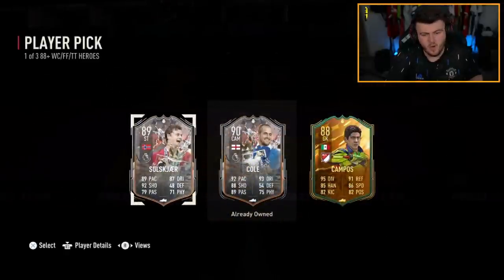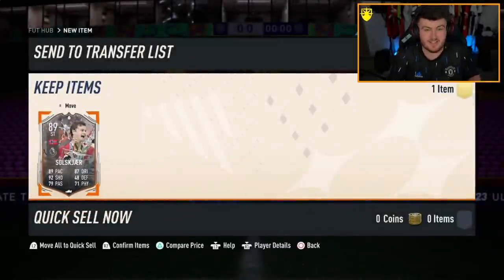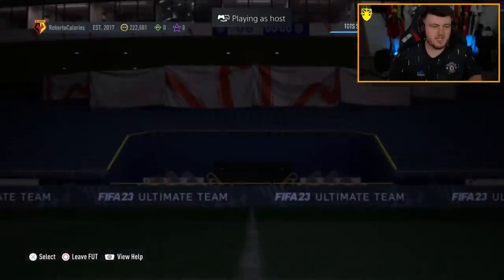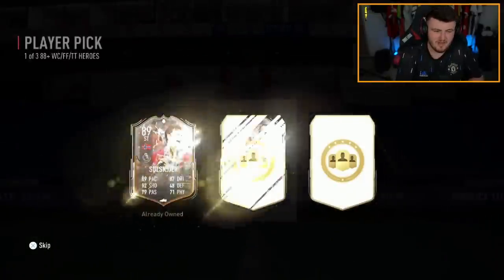Joe Cole's not bad actually — we'd take Ollie. Ole Gunnar Solskjaer — I'm surprised that card's so cheap because five-star skills and being the best manager the Premier League's ever seen is just class. The hunt for the first Foot Fantasy hero continues. Roberto Cares is the club name. We got ourselves another Joe Cole.